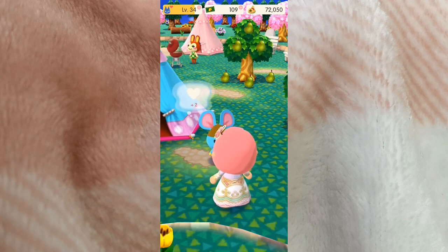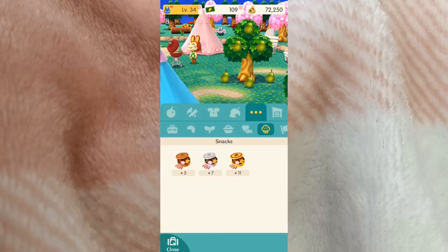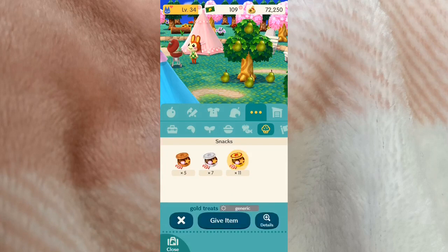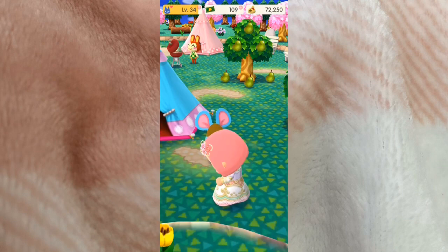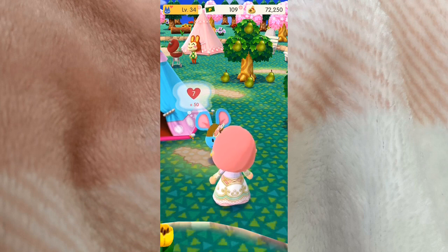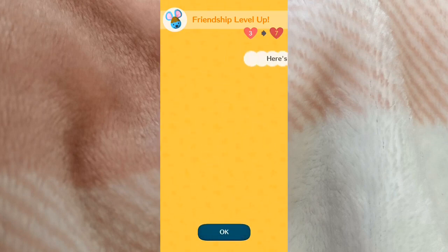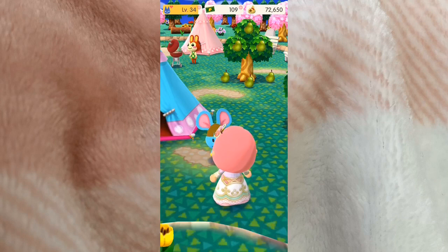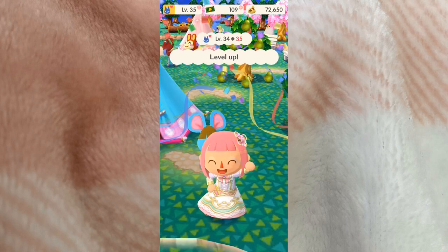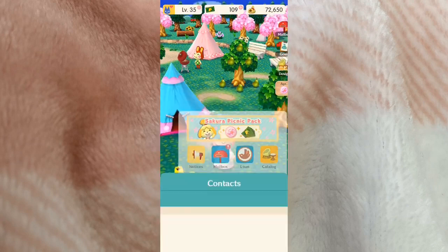I'm going to give Broccolo some snacks — not sure if I'm saying the name right but that's what I'll go with. We gave him some and we actually went up a level too — that's cool! Now let's invite this guy to our campsite.